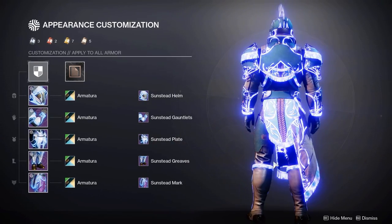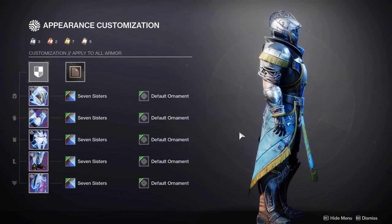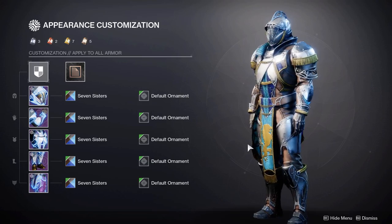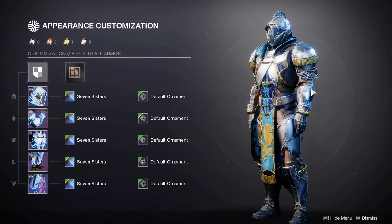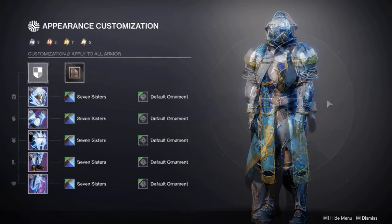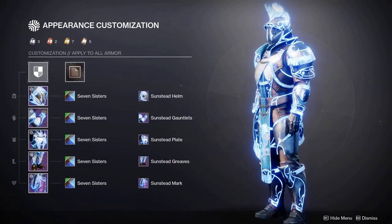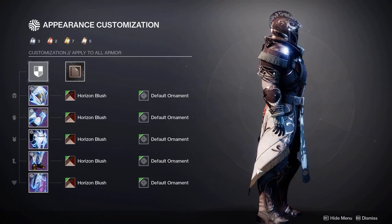You could even try pairing Amateur with Stasis if you want a brighter and darker look. A shader many of you requested is Seven Sisters — I think this is much better on the Titan than it is on the Hunter. It would have been nice to see the patterning on the shoulder plates shaded gold too, but it still looks really nice. With the arc glow I think that's pretty much the best glow you can go with Seven Sisters.